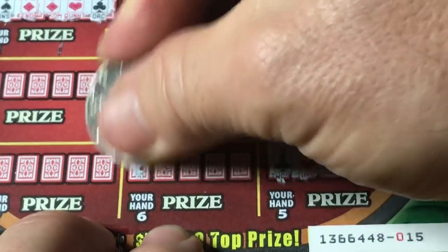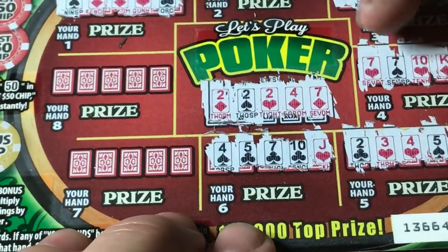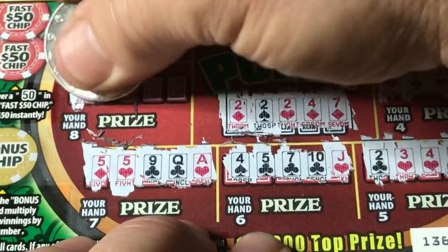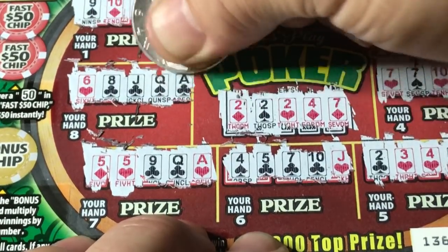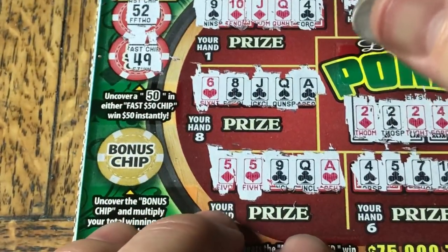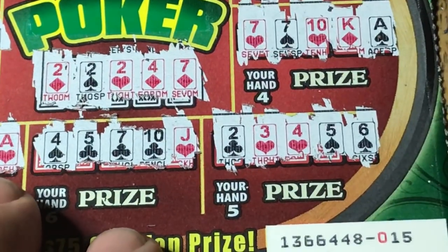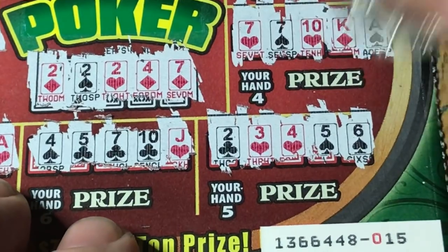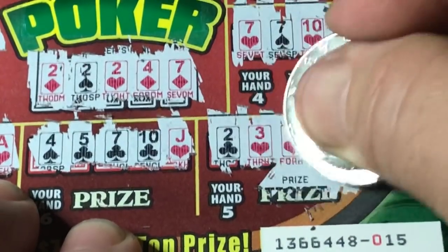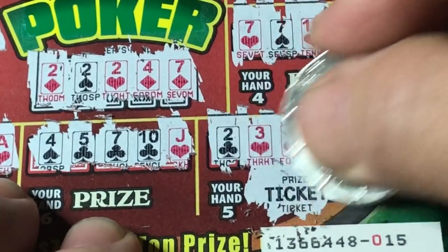Let me just finish up the hands — see if there's anything else. No on that one. Five, five, nine — no good. And the last hand: six, eight — that equals nothing. Fast 50 spots: five, two — let's hit the bonus chip first, so one times. Two, three, four, five, six — that's a straight! That beats three of a kind. And we got — look at that! It's hiding down there, you piece of ticket.